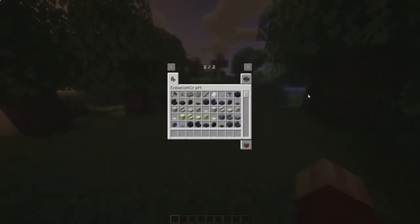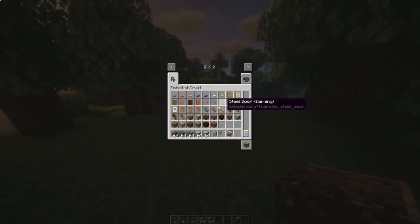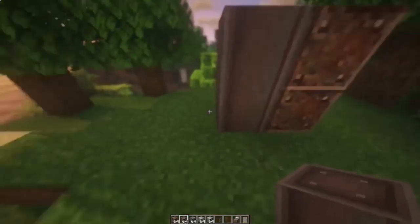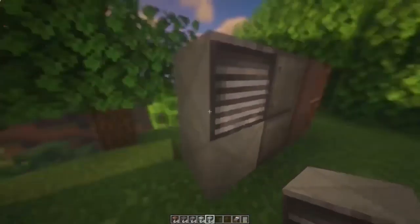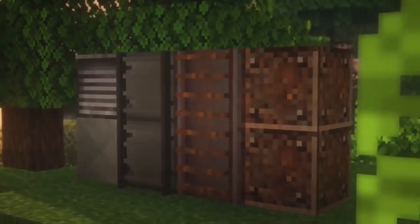Mod 5 is called Embellish Craft. This mod will add to the game a lot of different blocks for decor — different fences, blocks, stairs, doors, beds, as well as a lot of different decorative items. With this mod you can make the prettiest house, equip rooms inside, or build a real nuclear bunker. In general, the choice is yours.